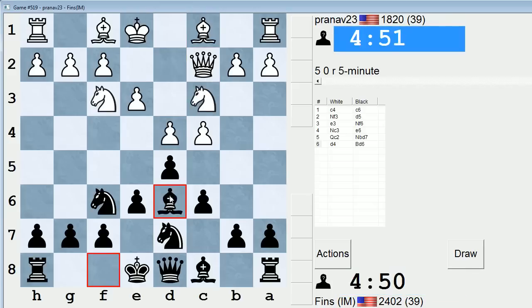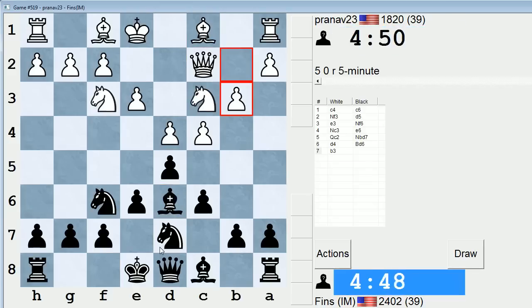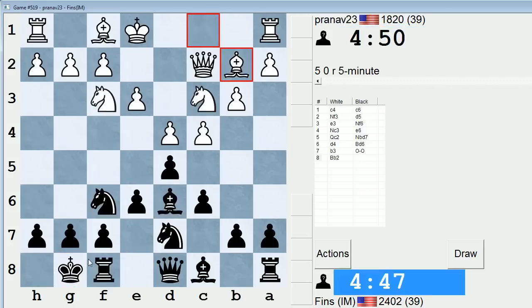So now we're in a mainline anti-Moran. He plays b3. I'll just castle against that. Black can play e5 here and try to break into the center — it's actually kind of tempting to do that. Let's try that line.